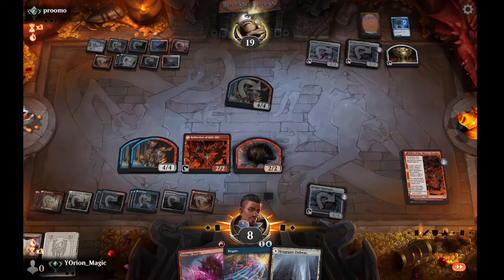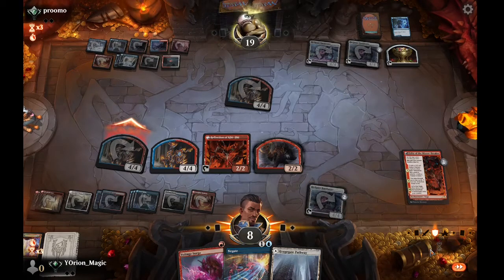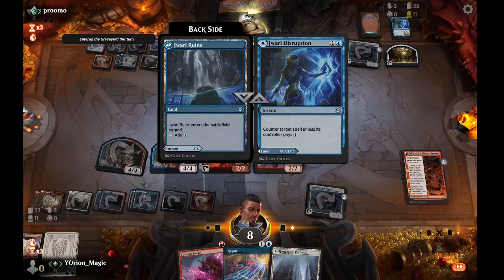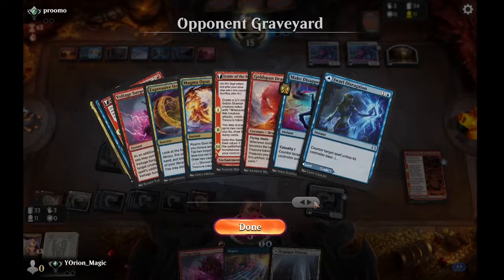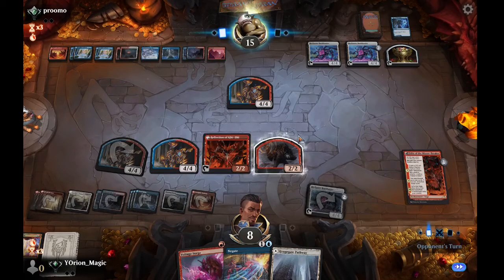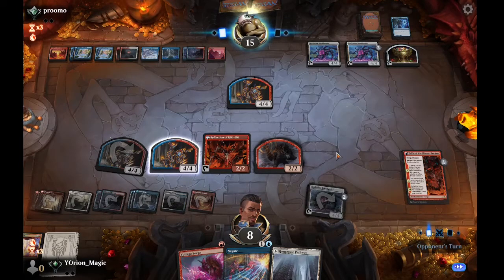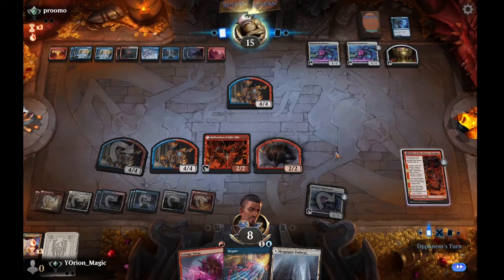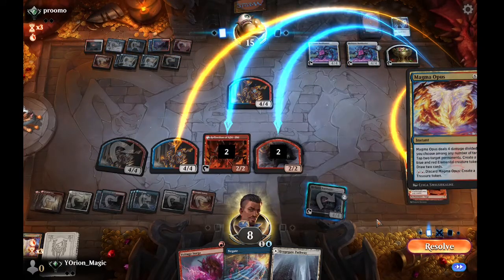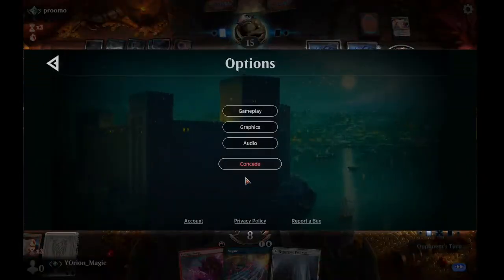We swing for four with one Elemental, holding the other back to block a Bank Buster, and pass. If all they drew was counter magic, we're happy about that — hopefully they don't topdeck Magma Opus. They play a land. It looks like a Magma Opus. If it is, this is bad — and we're just dead. On to sideboarding.